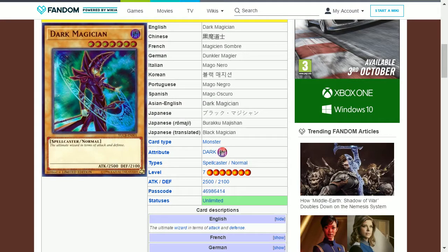The first card is Dark Magician. This is a level 7 dark spellcaster with 2500 attack and 2100 defense. It is a normal card and is the main monster used by Yugi Moto in the anime.